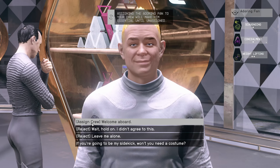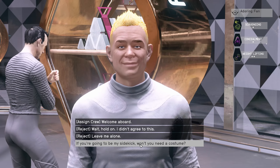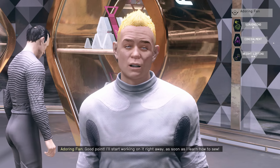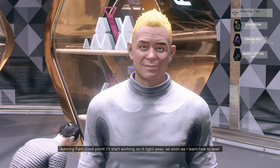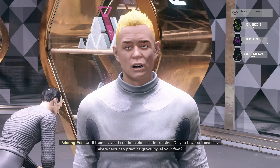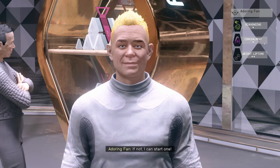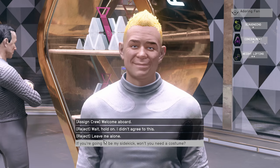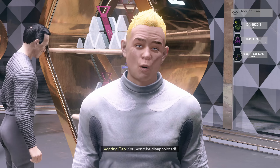I can assign him to a crew. 'If you're going to be my sidekick, won't you need a costume?' 'Good point — I'll start working on it right away, as soon as I learn how to sew. Until then maybe I can be a sidekick in training. Do you have an academy where fans can practice groveling at your feet? If not, I can start one.' Okay, welcome aboard — you won't be disappointed.